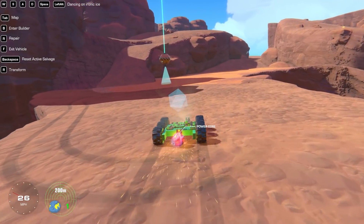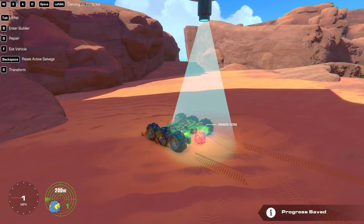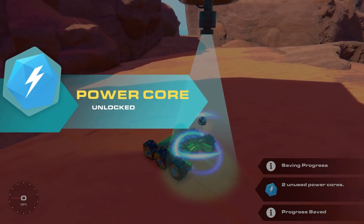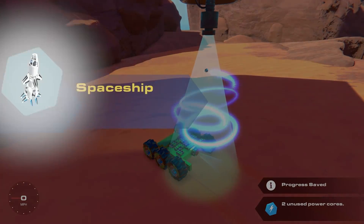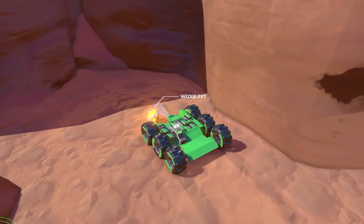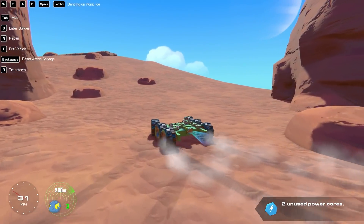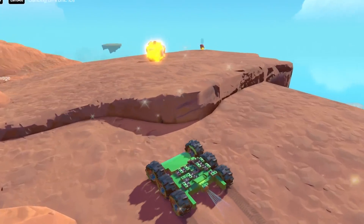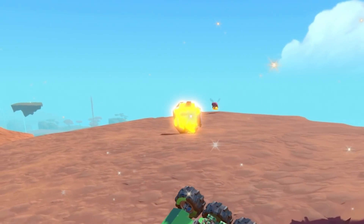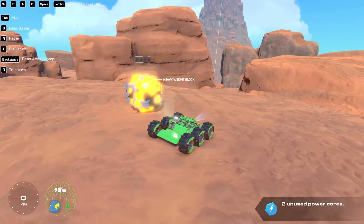So yeah, if you drop these, there's always a respawn button. You can just hold down backspace — I think it is — and it resets to where it was. There's one! What are you? A wedge. Wedges are like the architecture of pieces. I don't care for wedges. Oh, it's a heavy weight block. That sounds useful.